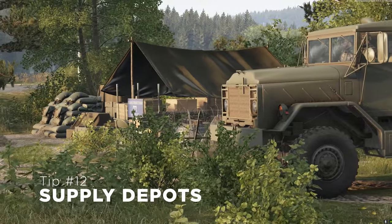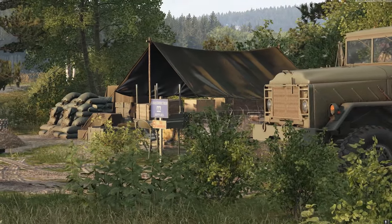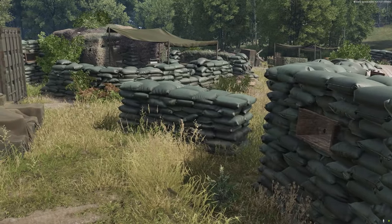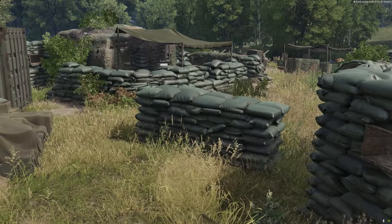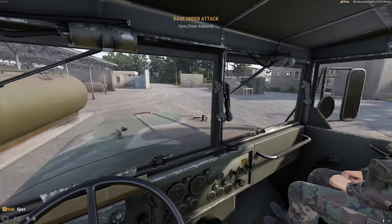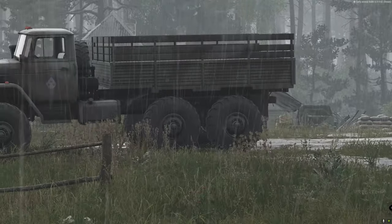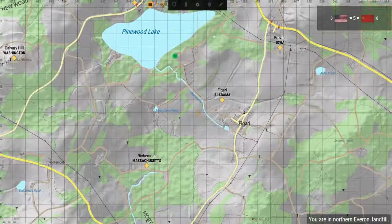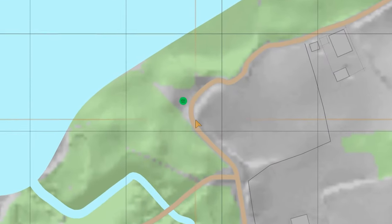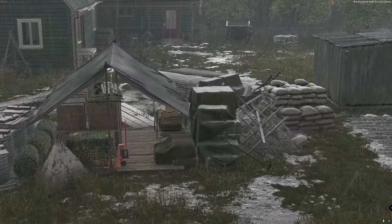In the beginning, supplies at your main base would restock very quickly, making it an easy supply point for logistic runs. However, after a few updates, Bohemia has made supplies a critical part of defending and assaulting positions, and how you get supplies has changed too. As a new player, it can be confusing to know where you're supposed to get them. Nowadays, they're located at supply depots guarded by the FIA. To find them, simply look for the little green icon that looks like a sideways E. Here you can gather an unlimited amount of supplies — just be careful, as the FIA will retake these locations after a certain period of time.